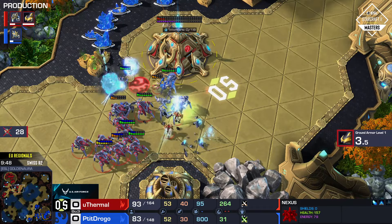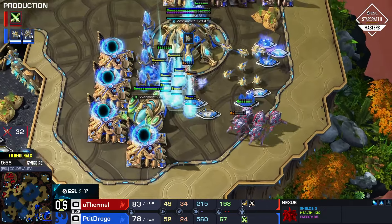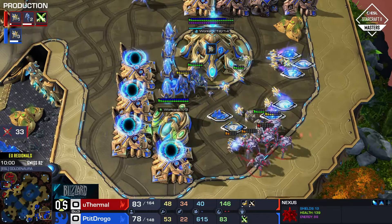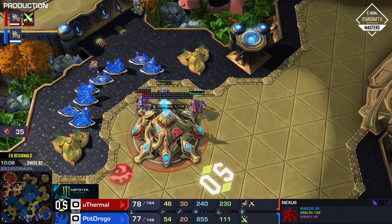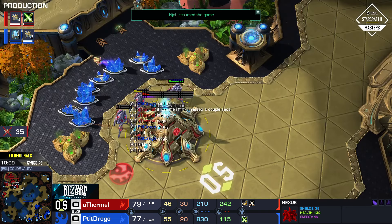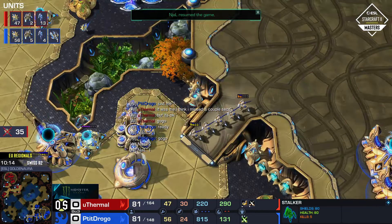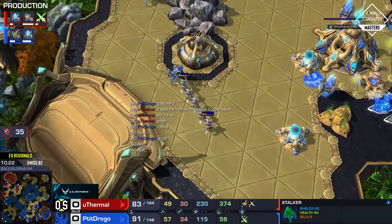Euthermal is protecting himself and staying very much alive, keeping a respectable position. He's down in upgrade count, which may affect him at some point, but he's going to get the armor upgrade at least. He's winning the fight over here — can he actually protect this nexus? He actually might. That is ridiculous because drogo is preoccupied watching his own main; he really just needed to shift the attention of one or two units to at least get that nexus. The supply is somehow still even — just mind-boggling.